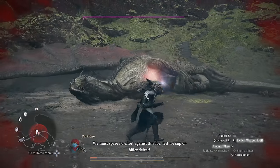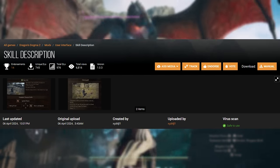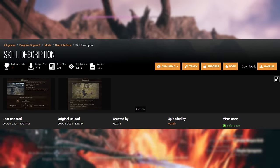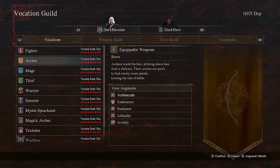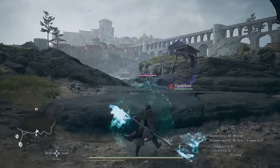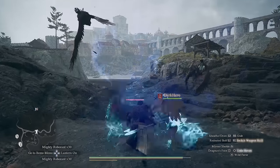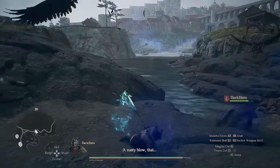The first mod of this video is going to be Skill Description, which, as the name implies, is going to change the description of many of the skills in the game to give you a lot more detail as opposed to the flavor text that you find in a lot of the skill descriptions. So with this mod, you'll be able to know exactly just how much damage each of the skills do, how long a certain buff lasts, and how much stamina you need to use that skill.